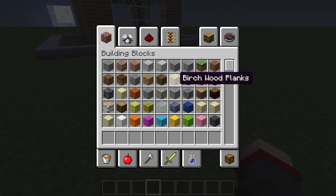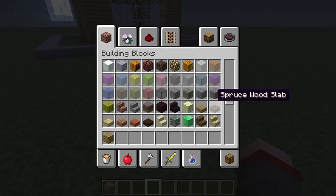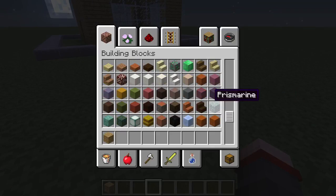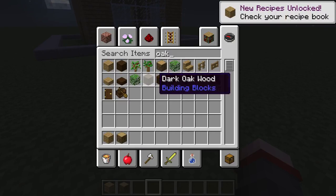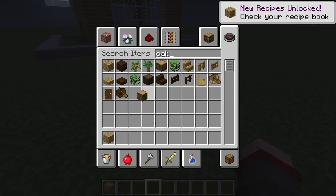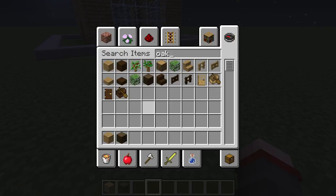We're going to grab our supplies. The first is oak wood - I already have oak wood. Dark oak wood is great for a contrasting color in building. It's a great color to contrast, along with a dark oak door.